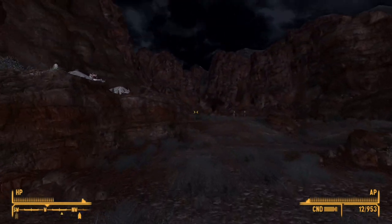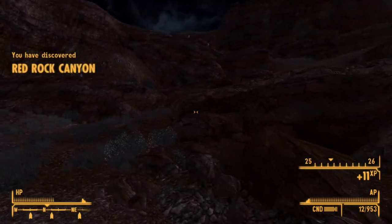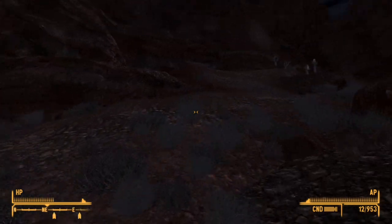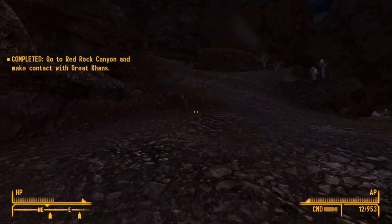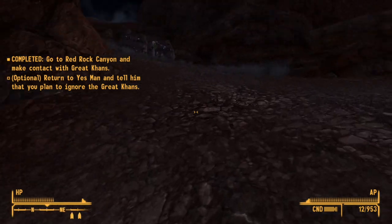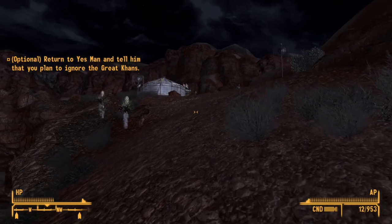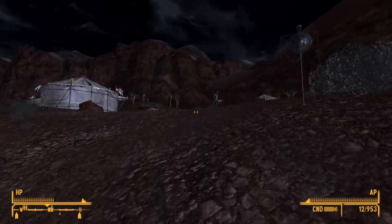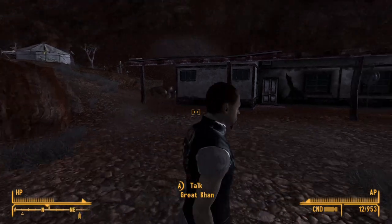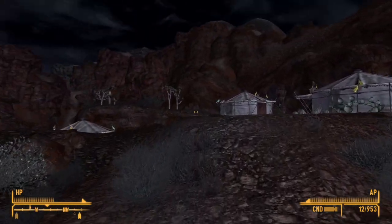Great Khan. Red Rock Canyon. So I guess I'm going up here. If I can make friends with everybody — besides the really vile groups. Like the NCR, they're not vile, but I do want to kick them out of the Mojave. If I'm taking over, I kind of want to be in control. But everybody else, I have no problem with them.